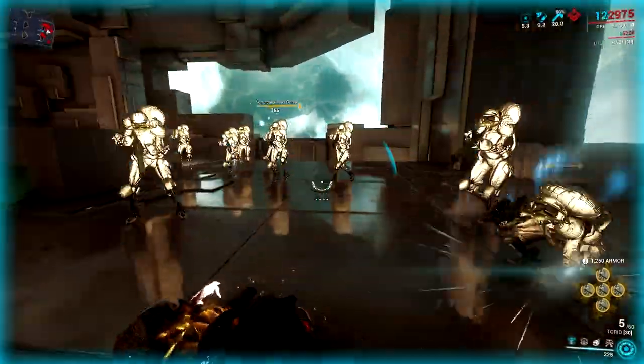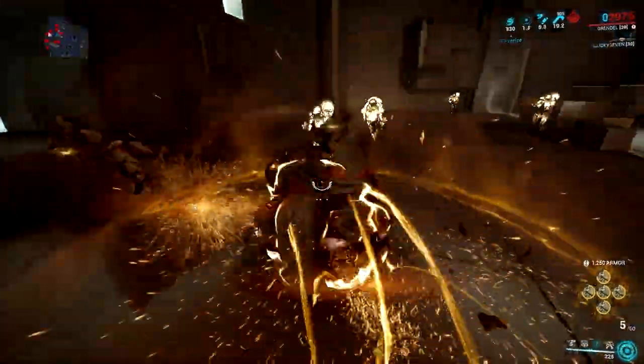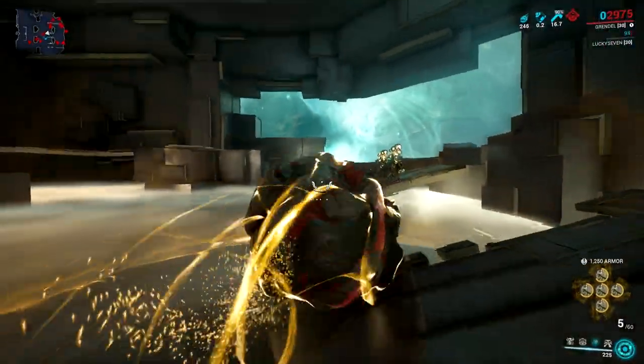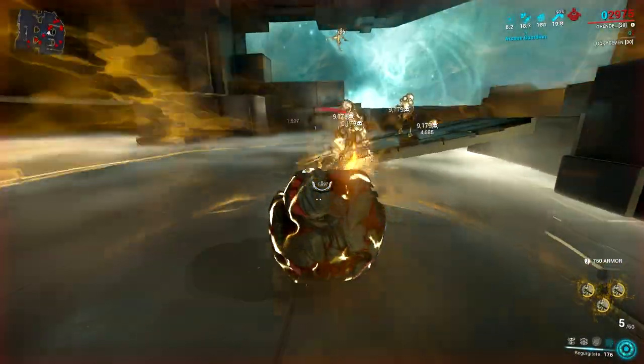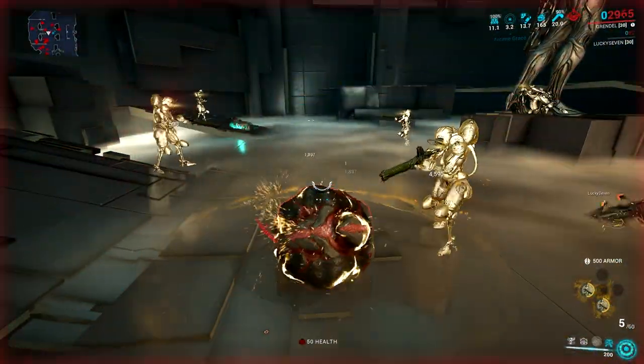His Pulverize got a good rework too, with the armor strip and toxin damage, plus it got good mobility right now compared to the clunky movement in the past. And then his Regurgitate got better with the armor strip and the toxin damage, and I think it's the right move to make it his ultimate ability since it's perfect for the theme of Grendel.